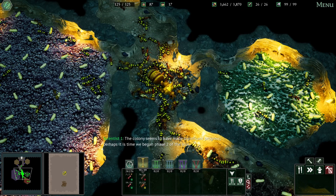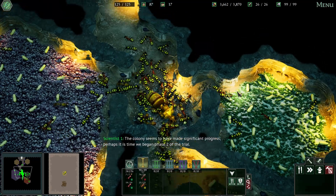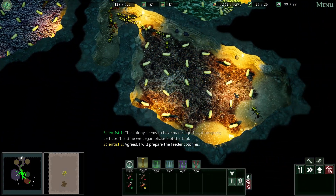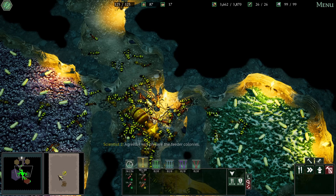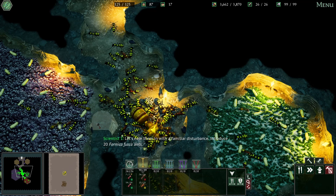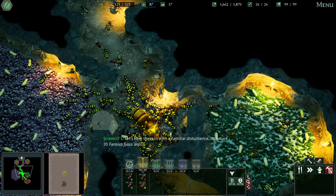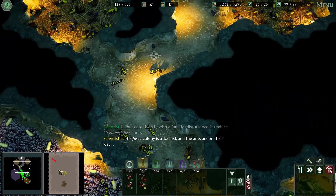The colony seems to have made significant progress. Perhaps it is time we began phase two of the trial. Agreed. I will prepare the feeder colonies. Let's ease them in with a familiar disturbance — introduce 20 Formica fusca ants. The fusca colony is attached and the ants are on their way.